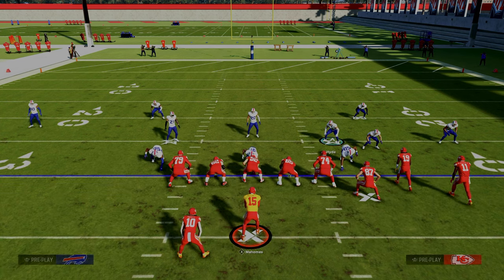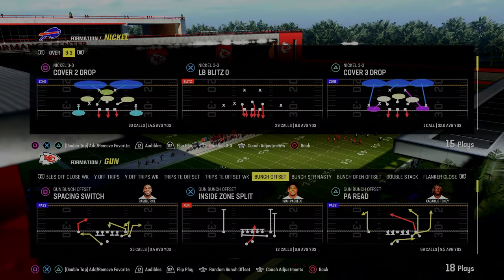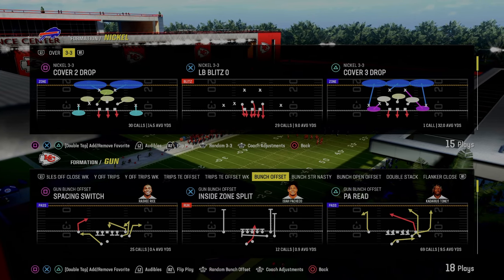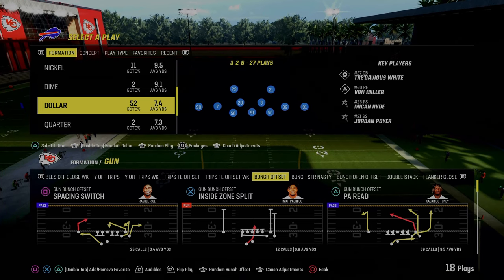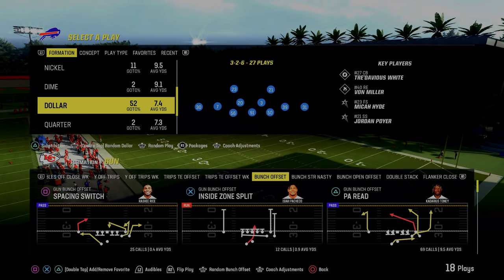EA just dropped a major patch. I wanted to drop you with some updates on what's going on and what you need to know about defense, because that's the main thing that was touched. I have a Dollar defensive ebook out and a 3-3 ebook out, and I want to talk about the difference between these two formations going into the Madden Bowl and with the latest patch.